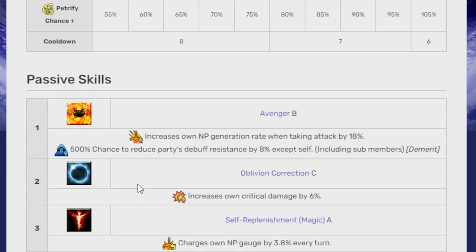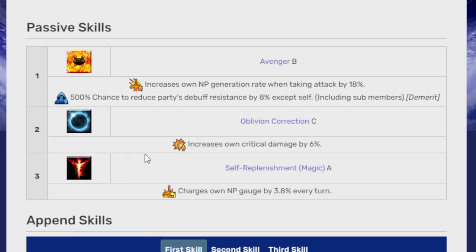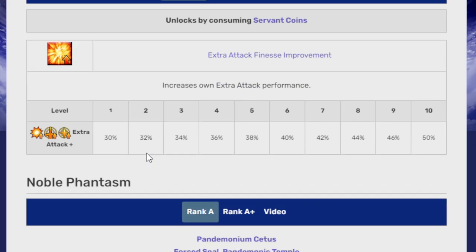Petrify is similar to stun, but unlike stun, this effect ignores stun resistance and stun success rate buffs. At level 10, it's a 105% chance of it happening — a pretty good chance. Passive skills are Avenger B, Oblivion Correction C, and Self-Replenishment Magic A — the basics for Avengers.